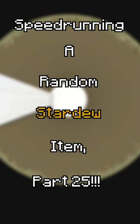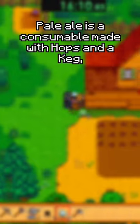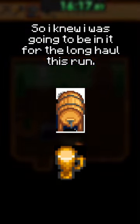Speed running a random Stardew item, part 25 — a quarter of the way to 100 — and this run was definitely interesting. The wheel landed on pale ale. Pale ale is a consumable made with hops and a keg, with a keg requiring farming level 8, so I knew I was going to be in it for the long haul this run.